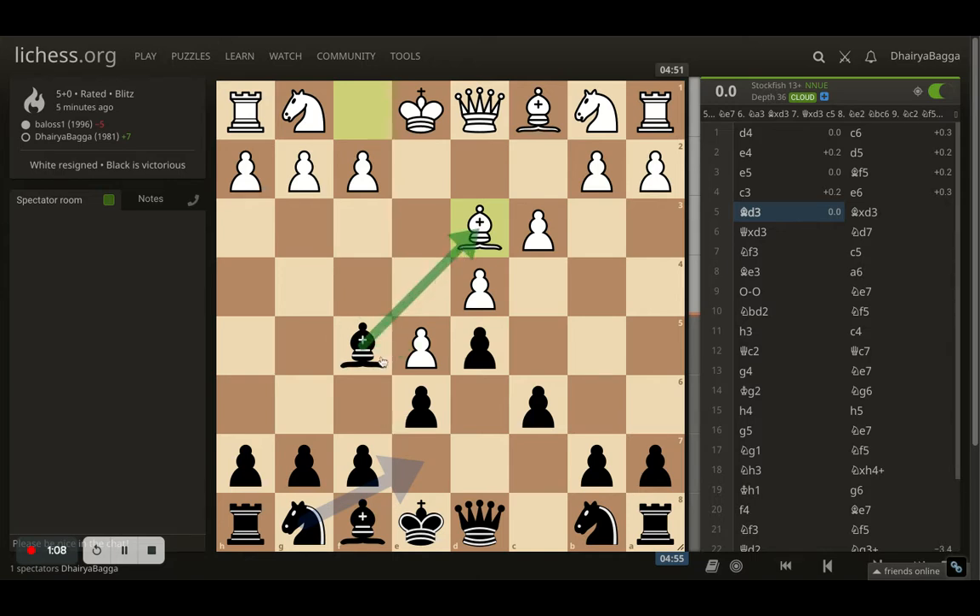White plays bishop d3. Here I can either take the bishop, or I can put my bishop back onto g6 so that if White does take, I can take back with the h-pawn, opening up the file for the attack. Or I can just develop the knight onto e7, defending the bishop so that my pawn structure doesn't get spoiled if White takes on f5. I decided to take here.